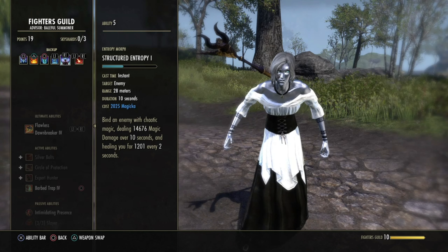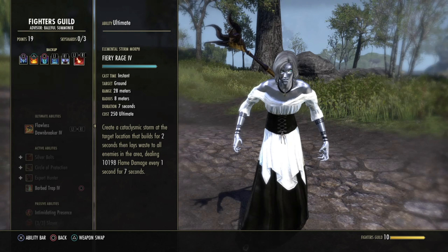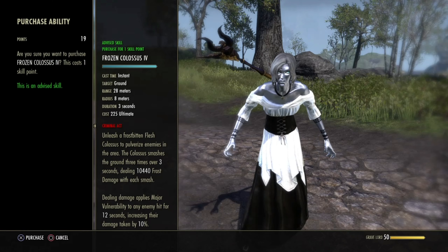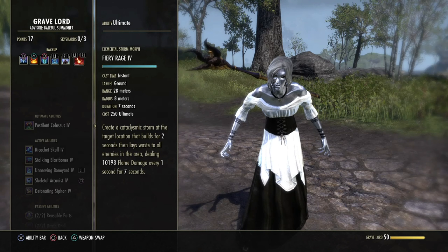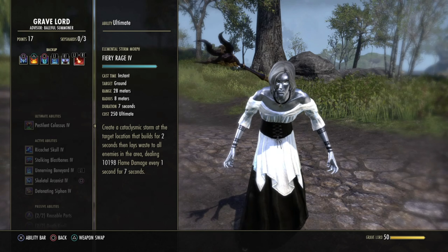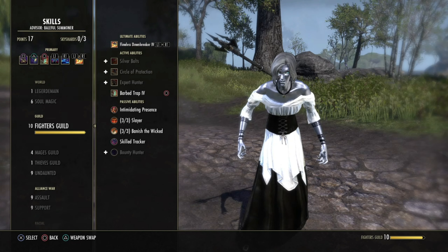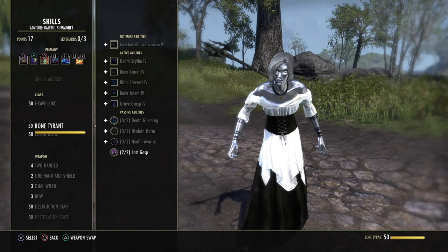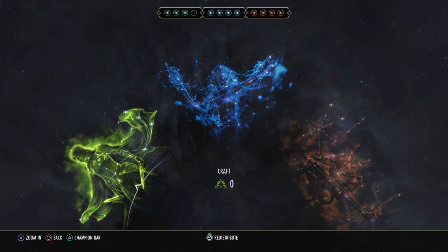The last skill is Structural Entropy from the Mages Guild — it hits for 15k damage over time over 10 seconds unbuffed and provides 1.2k heal every 2 seconds. The back bar ultimate is the Destruction Staff ultimate, which is the hardest hitting ultimate in the game for solo content. You can also use Pestilent Colossus, which hits harder than regular Colossus, but that's more suited for trials. For solo content, Destruction Staff ultimate is the way to go. Passives include Light and Medium Armor, Fighter's Guild, Mage's Guild, Undaunted, High Elf racial, Medicinal Use from Alchemy, and Destruction Staff passives.